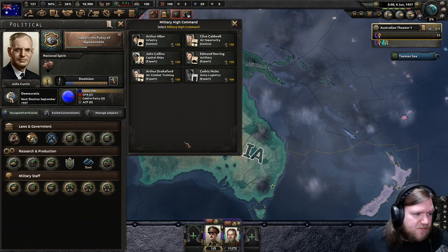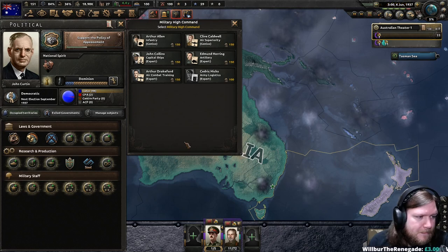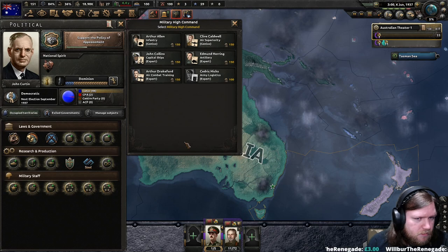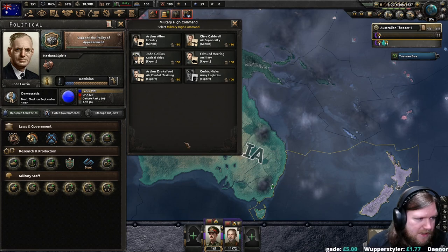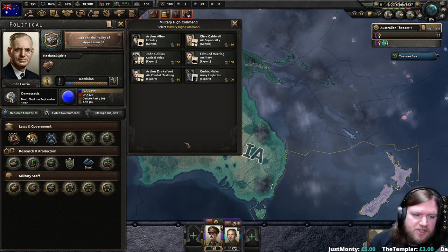Doctrines represented by countries: fleet in being is the UK and Italy, trade interdiction is Germany, and base strike is the USA and Japan. I would even say base strike is more Japan than USA — like the plus 50% port strike. Pearl Harbor.